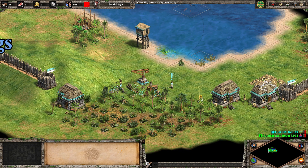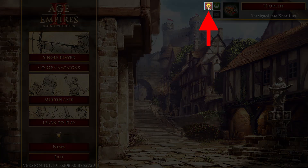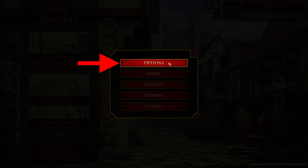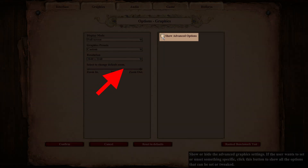We'll be accomplishing it by changing some settings and installing some mods. First, let's head on over to the graphics settings, found in the game options. To reach the settings we want to change, we first need to tick this box, allowing us to see them.